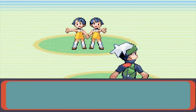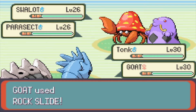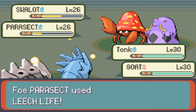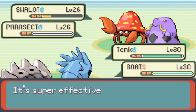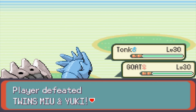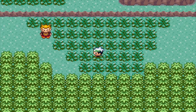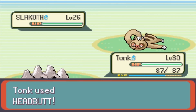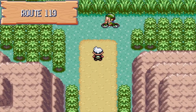Let's battle these guys. I'm gonna Rock Slide hoping to knock out the Paras because — no, don't use that. Okay, Leech Life — good. Rock Slide again. Okay, I'm gonna beat you all! This is Route 119.